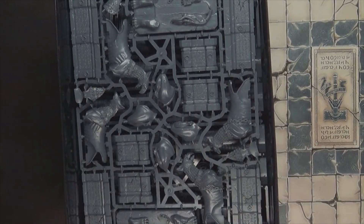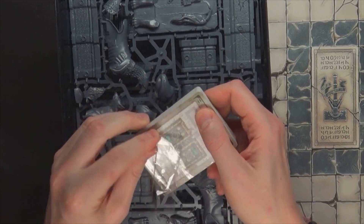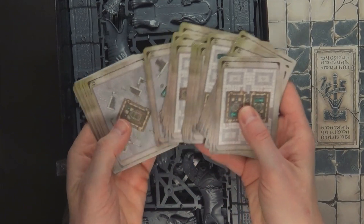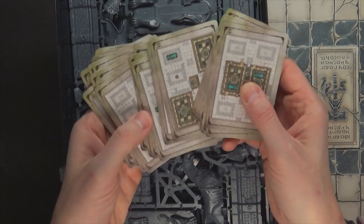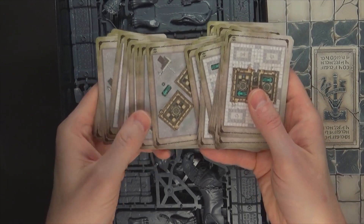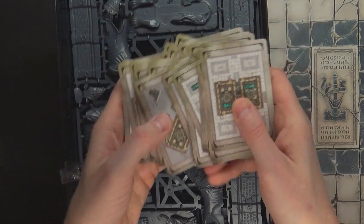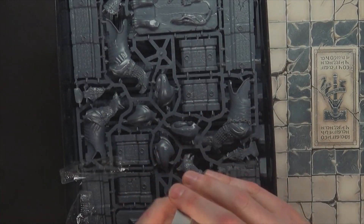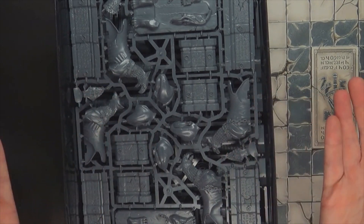What I wanted to show you was the pack of cards you get here. I haven't even played a game yet, but what I noticed is that they kind of tell you how to set up the terrain — so maybe it's like a deck you shuffle and draw from. Some of these cards look like they might pair with stuff in the starter set, maybe giving you different options for what you can play.